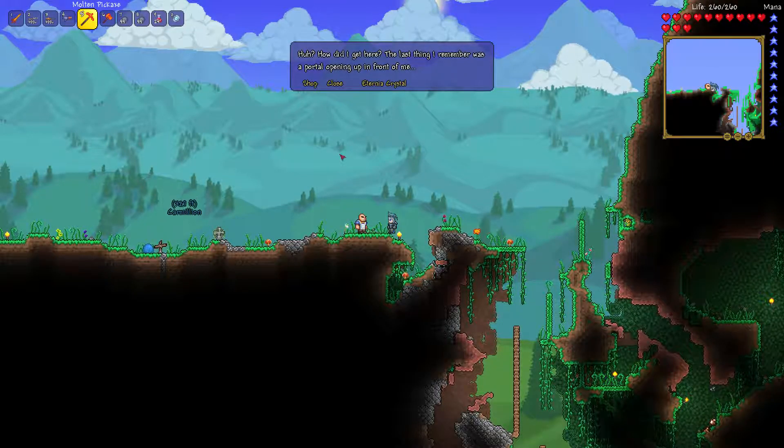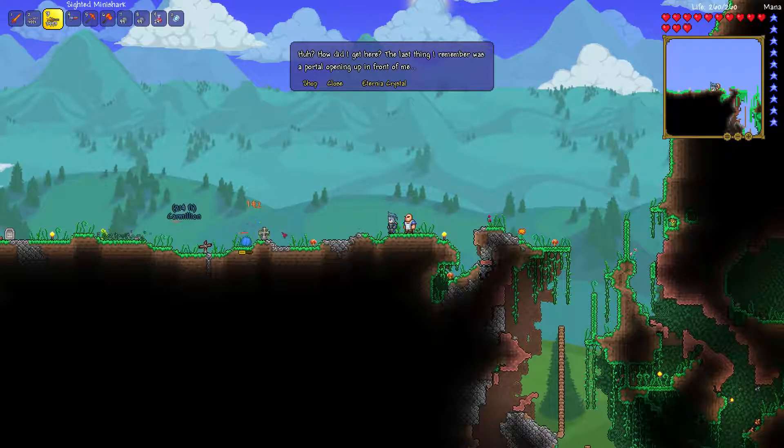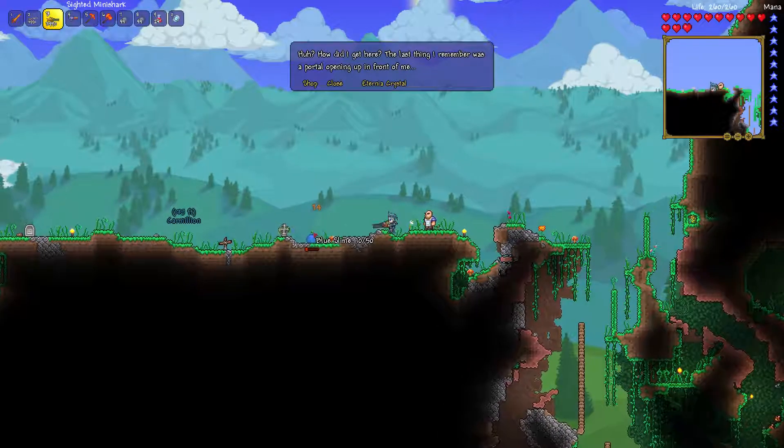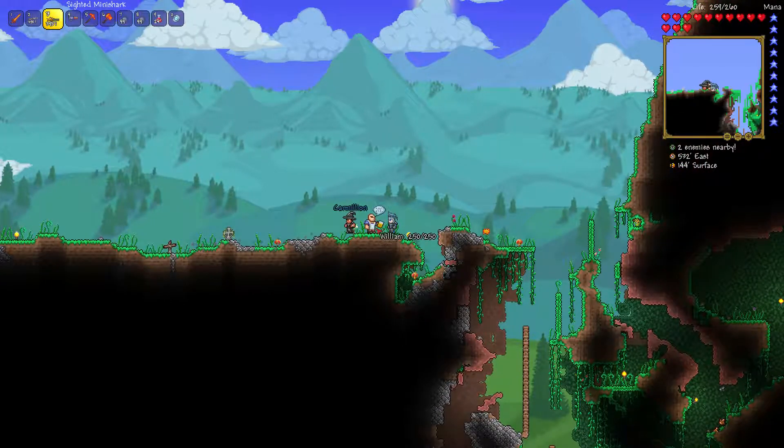What's up, guys? Welcome back to our Terraria Let's Play. I'm not sure what this is — I was just going to run over the desert and get some sand, because we were going to make gravity potions to go to the next world and get Carson's Balloon. And I saw this dude just sleeping on the floor, named William.